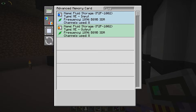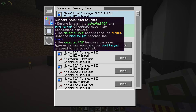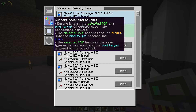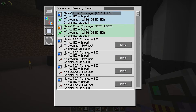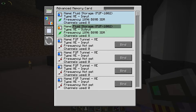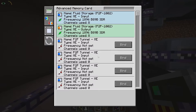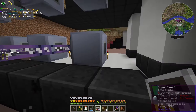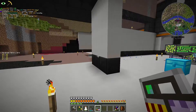Channels used: eight — this thing gives a lot of great information. You can also change the mode: bind to output, bind to input, copy input to output, and unbind. I've mostly been using bind to output and unbind. With unbind you can take these channels apart, and with bind to output you can click on things you want to make the output. To make another one, I'll just label it like 'fluid storage P2P 1002,' click bind, and you can search them up. The advanced memory card is actually really nice.